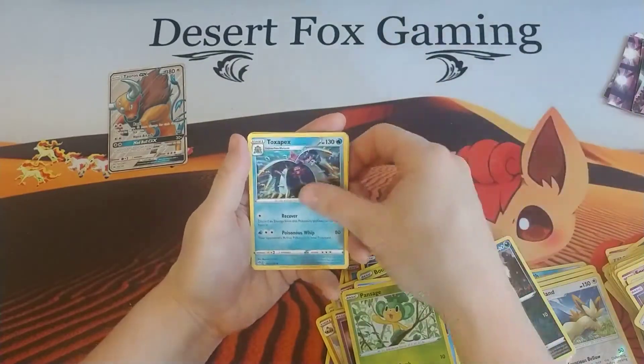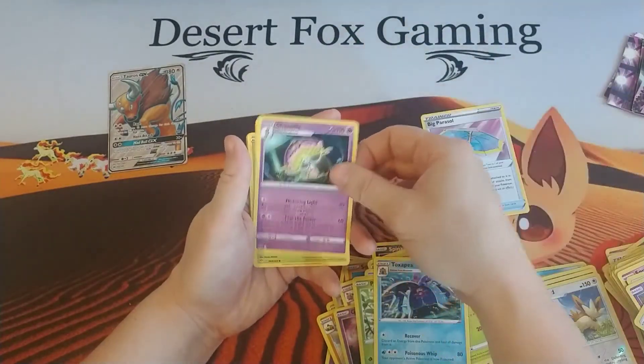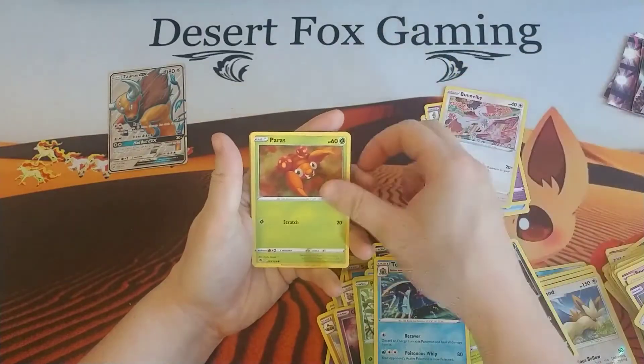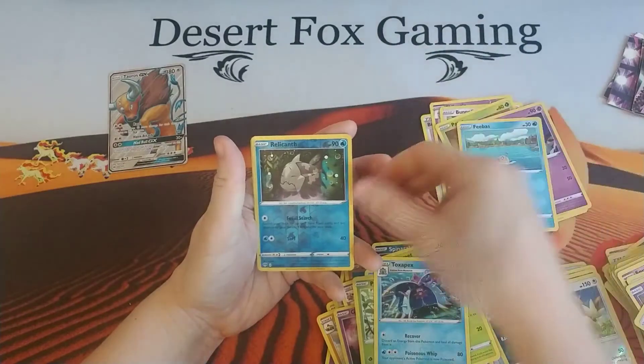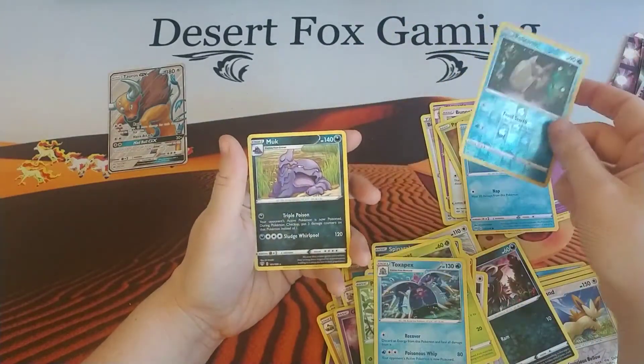All right, final Darkness Ablaze pack. We have Water Energy, a Toxapex, Dig Parasol, Shantotic, Pincurchin, a Paras, Larvitar, Gullet, a Phibos, a Relicanth, and a Mux.